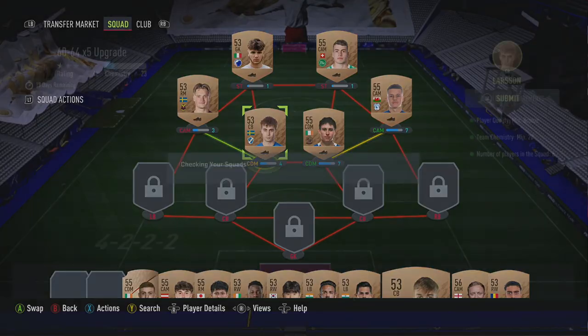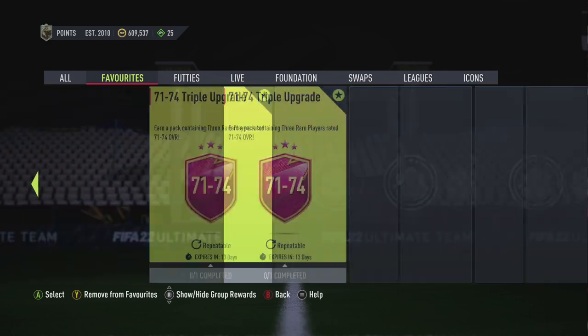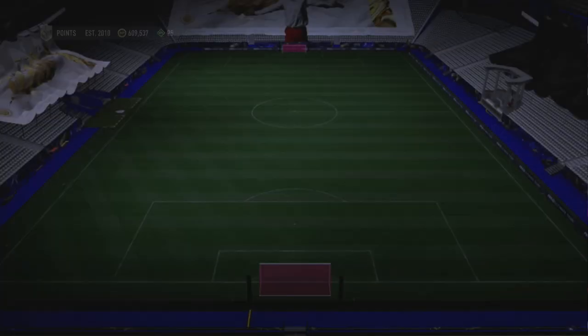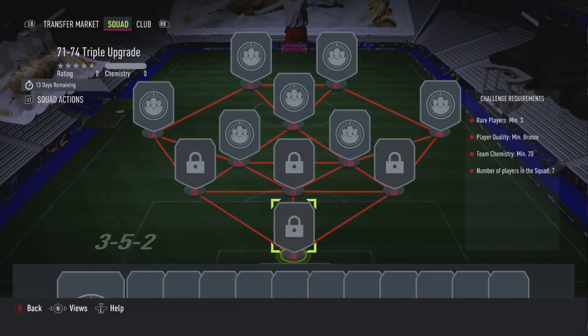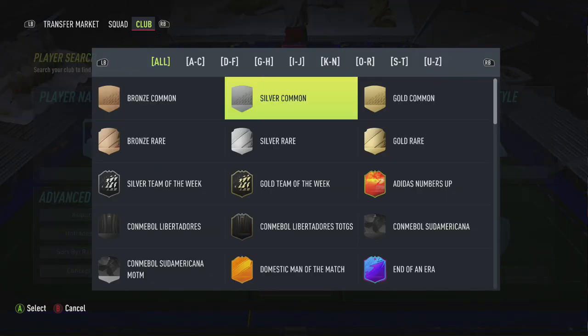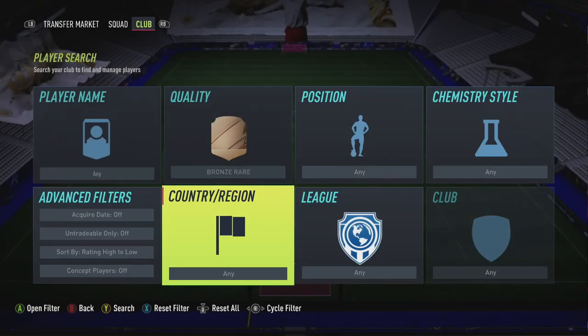The main reason not to put rares in is because when you go to do the 71 to 74 triple upgrade, as you can see you need a minimum of three rares — but they can all be bronzes. So what I recommend is go into your bronze rare tab, select low to high, and see what you've got.